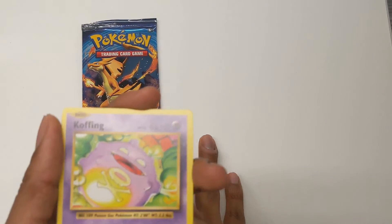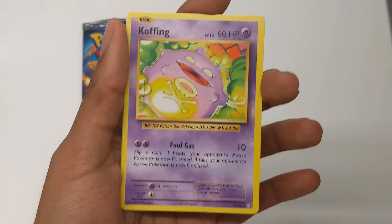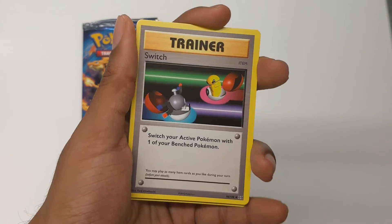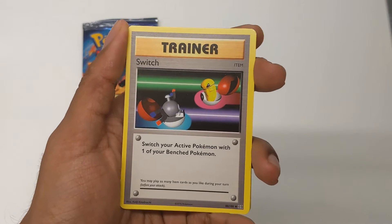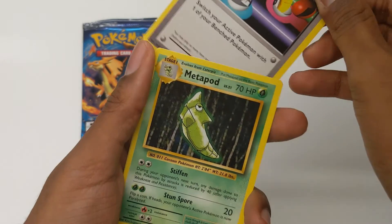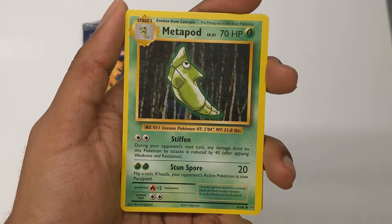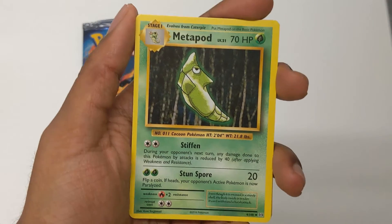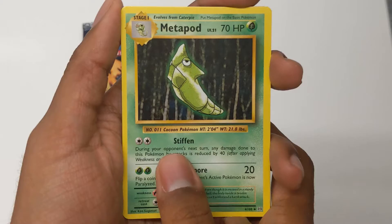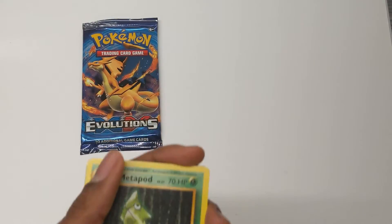We've got a Koffing — Foul Gas, that's a fun move. We've got Switch, one of the most common trainer cards — I remember this from when I was younger. We've got a Metapod. Caterpie's move is Stiffen. I always like how in the Pokemon TCG they've got moves that aren't real, like Stiffen — they could have said Harden, but no, they went with Stiffen. And then Stun Spore, not Paralyzing Powder or something like that.